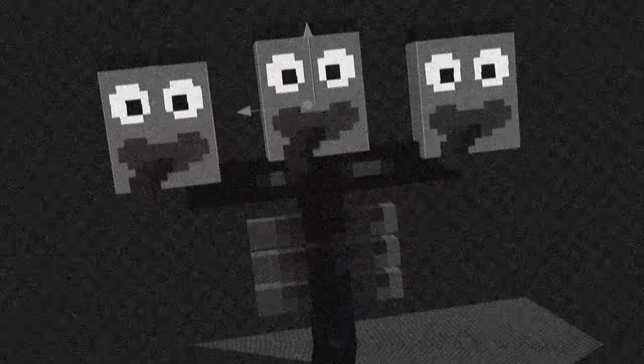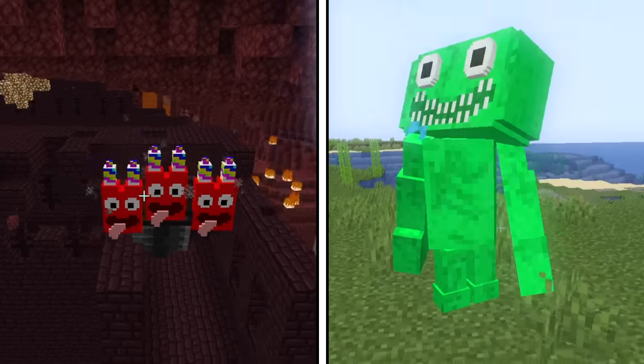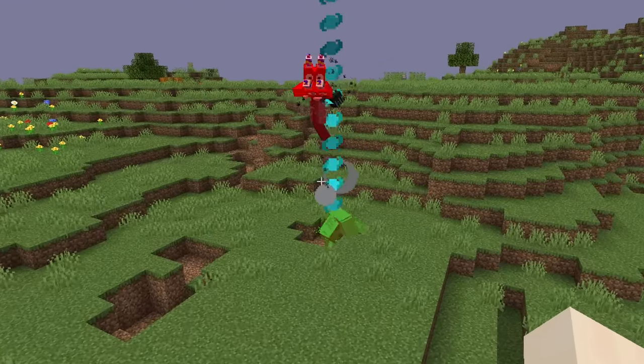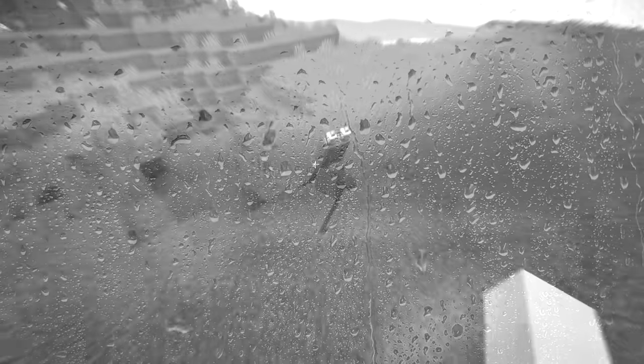To make things a little more cursed, I decided to replace all the heads on the Wither with the Banban heads. Now let's see who will win — the Banban Wither or Jumbo Josh. Why is Jumbo Josh not fighting back? Okay, now he's going crazy. Jumbo Josh couldn't do anything — Banban was flying. I decided to give Banban a 6 out of 10 — he doesn't look that great.